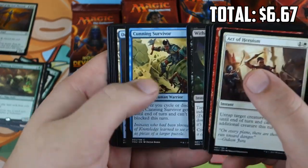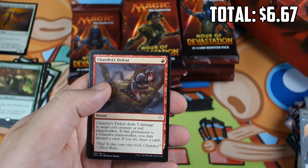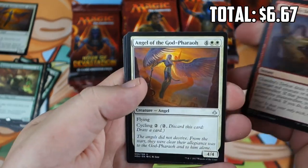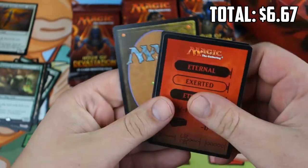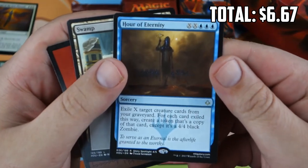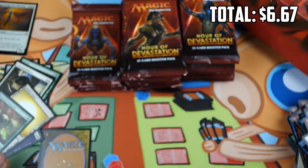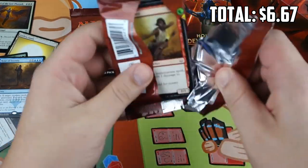This pack felt heavy as soon as I opened it up, so let's see if that actually means something. Chandra's Defeat, Angel of the God-Pharaoh, Inferno Jet, Hour of Eternity. Nope, it doesn't mean anything. Hour of Eternity — some blue reanimation, also not very high value. Still zero for as far as mythics are concerned.